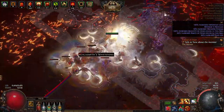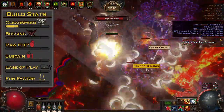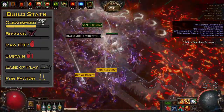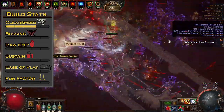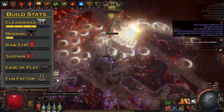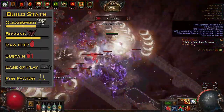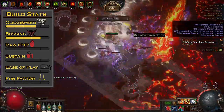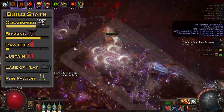First, an overview of the build. The clear speed is fine. The character is pretty dang fast on its own, but Spectral Throw can be a little slow to clear with due to a good portion of its damage being delayed. The bossing, however, is pretty good, especially if you can set up your damage properly, but fights within vulnerability phases or where you have to move a lot can be rough, such as any encounter involving Maven's Arena.